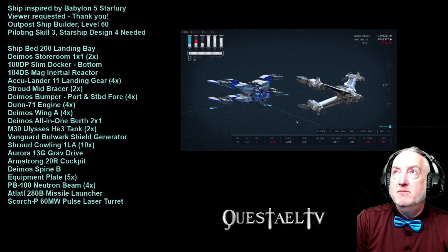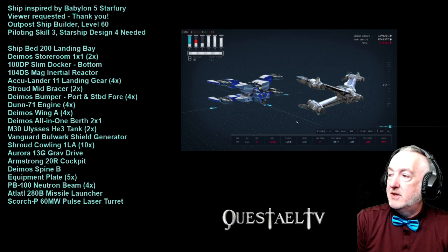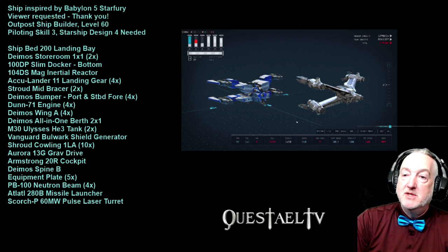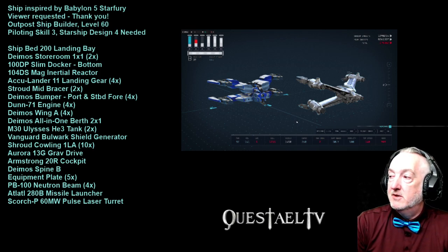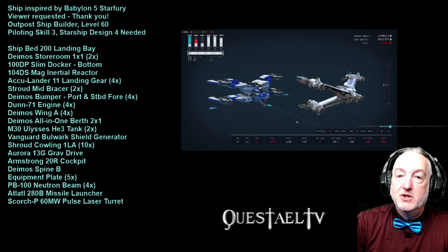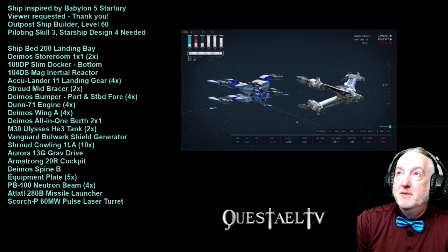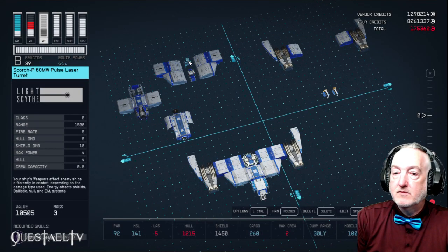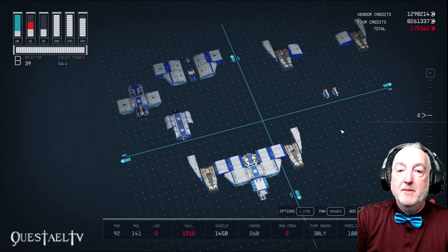Here are the ship parts for the Star Fury. I've condensed it — for example, we have a Stroud Cowling 1 LA and we've got 10 of those. I won't build all of them at the same time, but this is all the ship parts you'll need. We'll check the value of the ship later so you know how many credits you'll need, and we'll leave it on screen long enough for you to pause if needed.